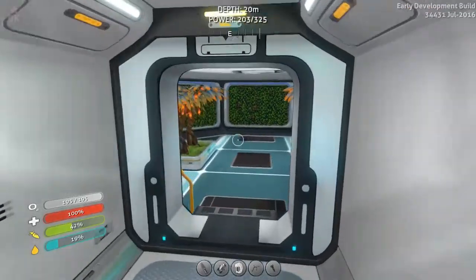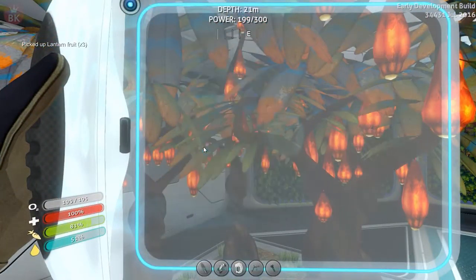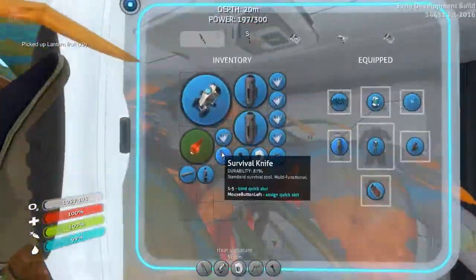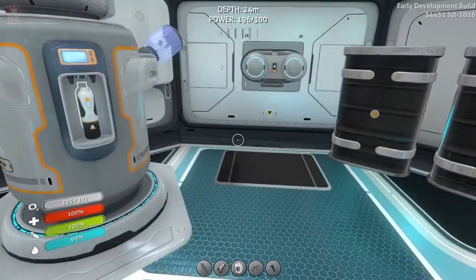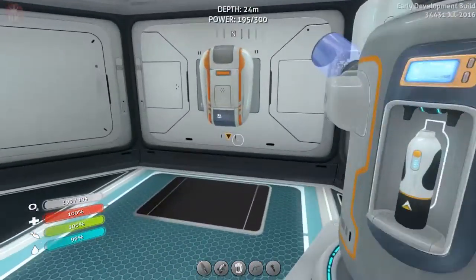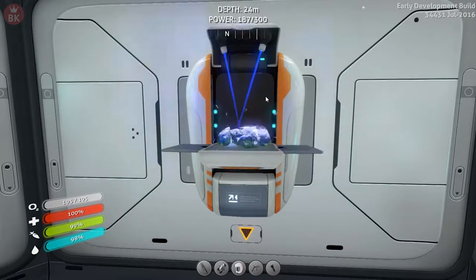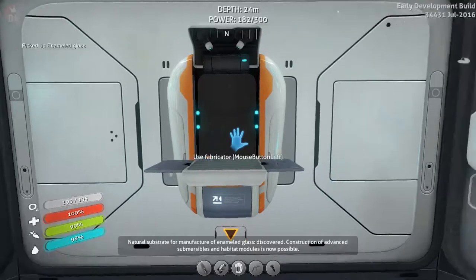Alright, we're back and I finally found a stalker tooth! But I need to eat really bad. There we go, 100% - let's grab one more just to make a double serving. Now let's go ahead and make enameled glass. We need quartz - let's get this quartz. I think we have enough. We need to make one normal glass, then one enameled glass. Nice!